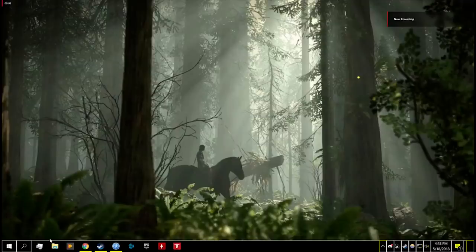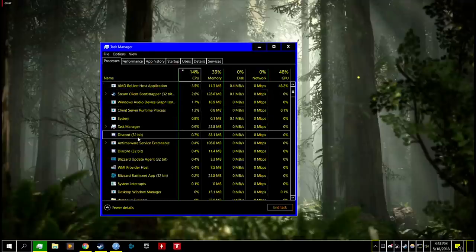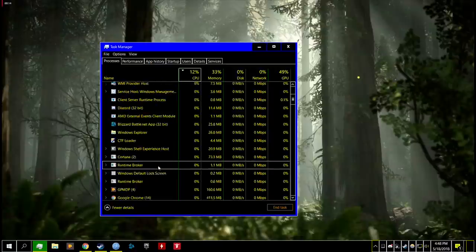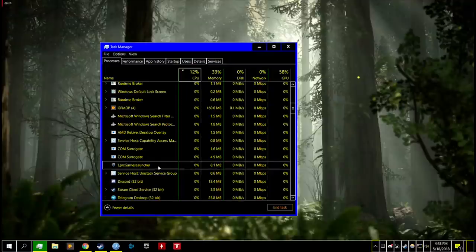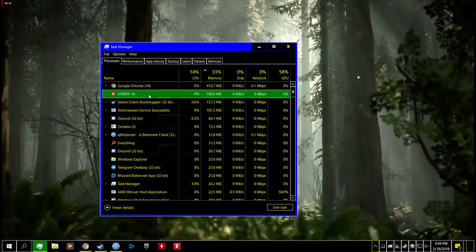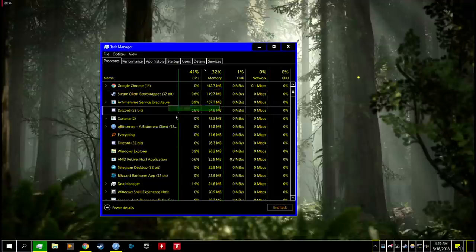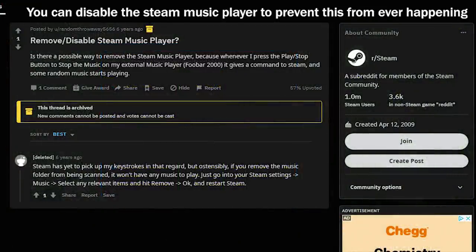Steam added a music player, which initially doesn't sound like a bad idea, but it has been known to randomly start playing on its own and randomly select audio files from games. There have been funny instances where users were subjected to speeches from former president Franklin D. Roosevelt, but some users have reported hearing audio files from the horror game Amnesia randomly playing on their desktop. This is arguably one of the scariest possible bugs to come out of game store software.